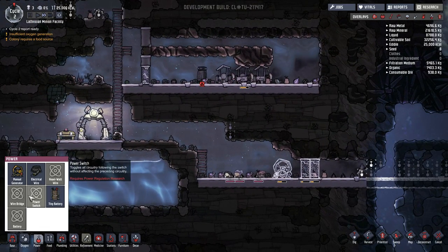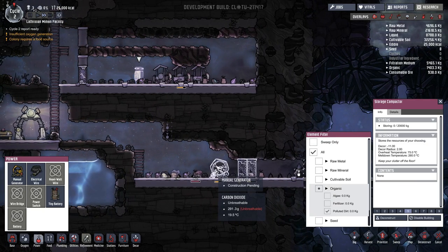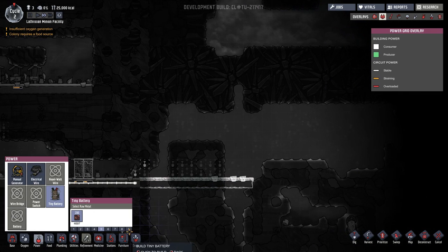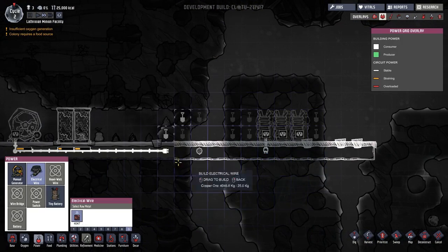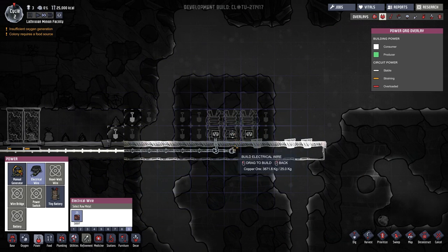Also, we need fertilizer, which is another big deal. That is the plan, at least for now. So power, tiny batteries, and let's put them like that. Maybe we should have them outside rather than in this tiny little rock, but we are going to break that soon enough.